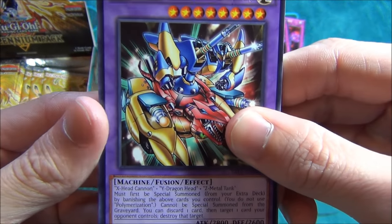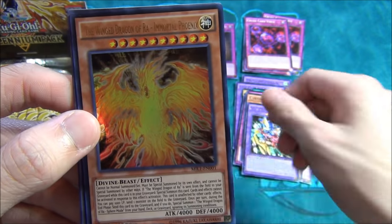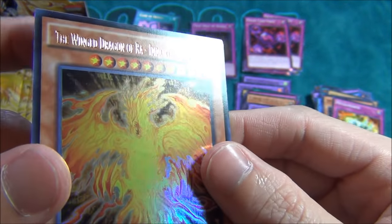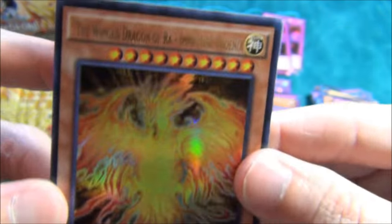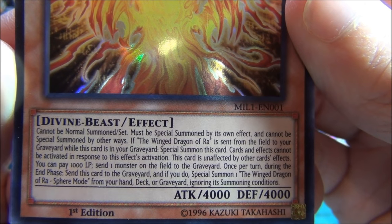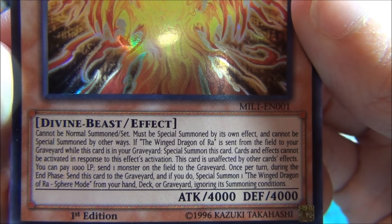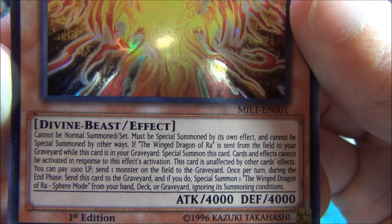Kaiba's XYZ Dragon Cannon! This is the first XYZ, guys — except it was a fusion, and you didn't say Xyz, you said XYZ. Oh nice, I got the cover card — the Winged Dragon of Ra Immortal Phoenix! So it cannot be normal summoned or set — it must be special summoned by its own effect, cannot be special summoned by other ways. If Winged Dragon of Ra is sent from the field to the graveyard while this card is in your grave, special summon this card. Cards and effects cannot be activated in response to this card's effect activation, and this card is unaffected by other card effects. Pay 1000 life points to send one monster from the field to the grave. Once per turn during the end phase, send this card to the graveyard and special summon one Ra Sphere Mode from your deck, ignoring the summoning conditions. Pretty cool!